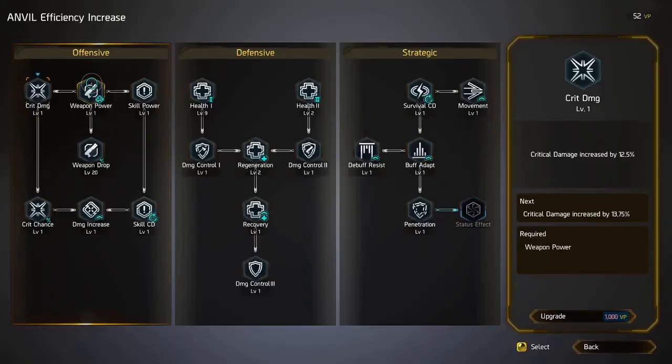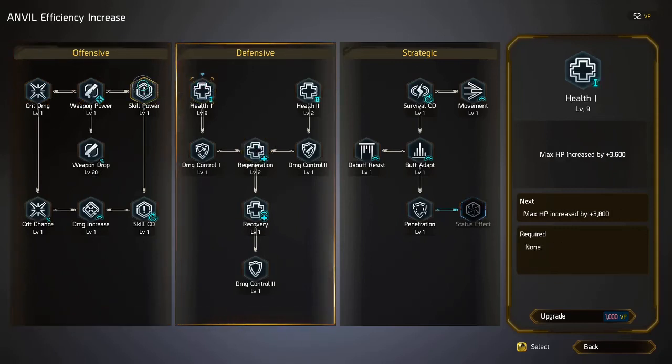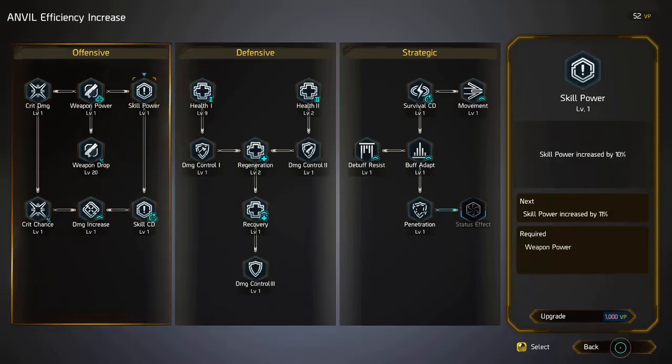Over here we have Upgrades, where you spend a lot of your points to get general abilities for every character. These stats will apply to every character, so you don't have to redo them when you switch characters — you always have them once you unlock them. You can pick up extra HP, damage, and everything to make your character better.